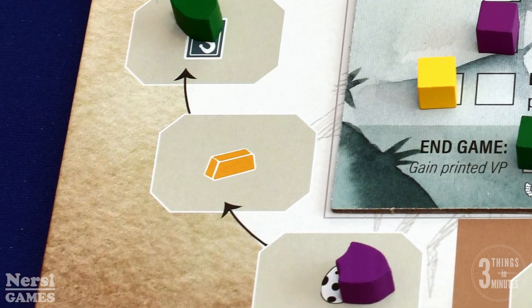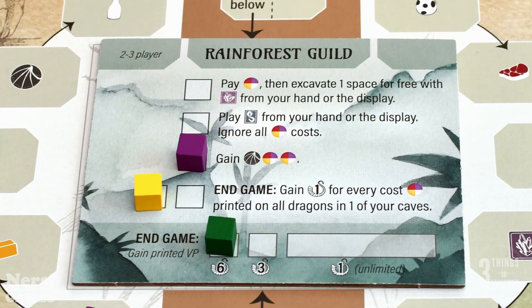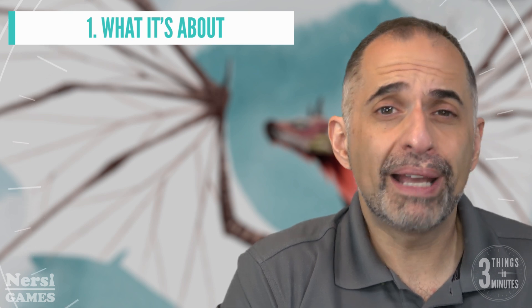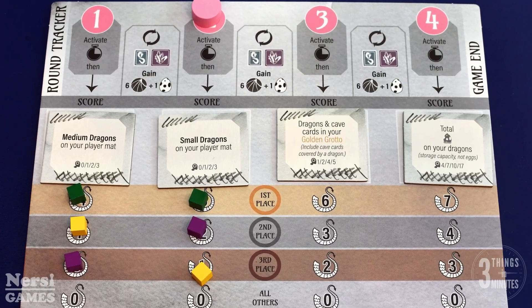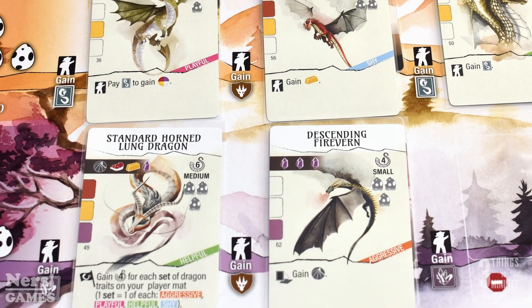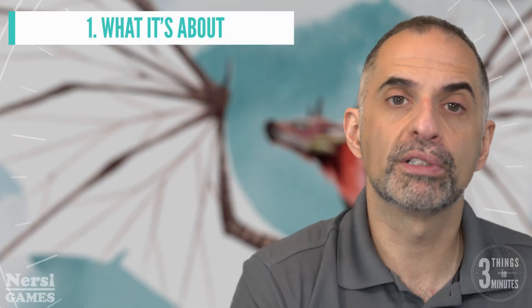Often the bonuses will let the player advance a guild marker, gaining resources where they land or claiming bonuses from one of 4 randomly selected guilds at the start of the game. After all players pass, usually because they've run out of coins, the round ends, and the players will score points based on randomly selected round objectives. After 4 rounds, the players will gain points for endgame abilities, dragons, guild bonuses, and resources, and the player with the most points wins.